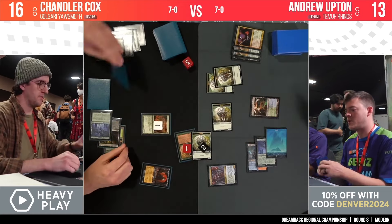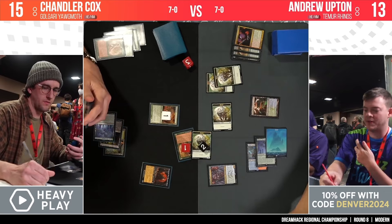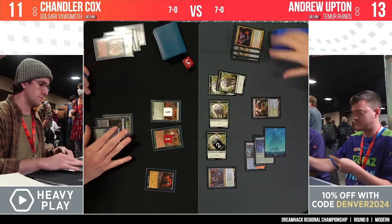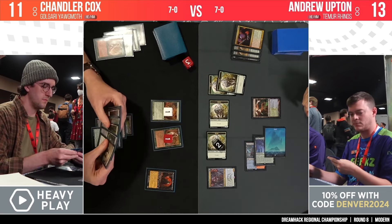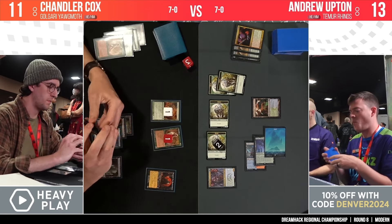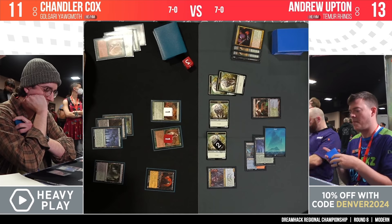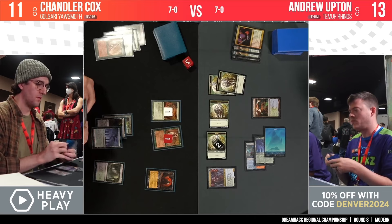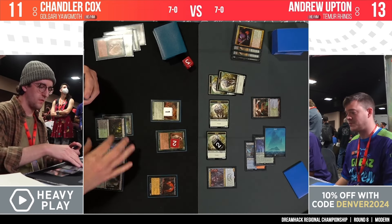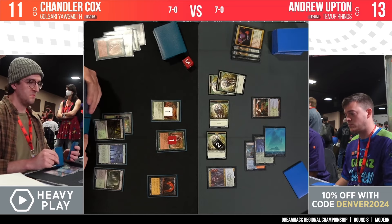Young Wolf is sacrificed, the minus one/minus one counter is put on the wolf so it still comes back — this is the little loop we were talking about. Trading the Wall of Roots with counters on it for the one without, saving some damage in the process. Chandler down to 11, and Wall of Roots lives to tell the tale, as does Young Wolf. Back to Chandler untapping with Yog-Moth — never good news for opponents — and with a full grip. A Blood Artist in hand: a huge opportunity to gain life and offset the one life per activation, so he can go off and draw a bunch of cards.